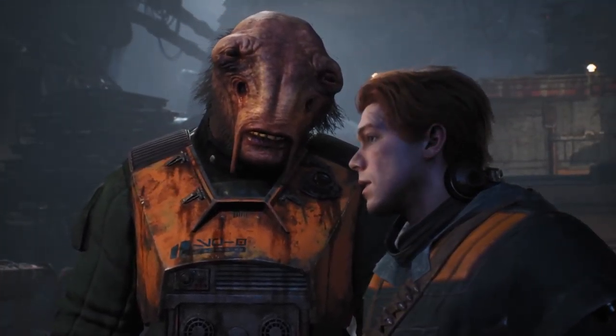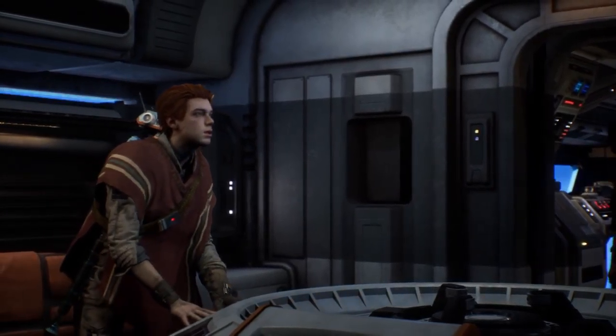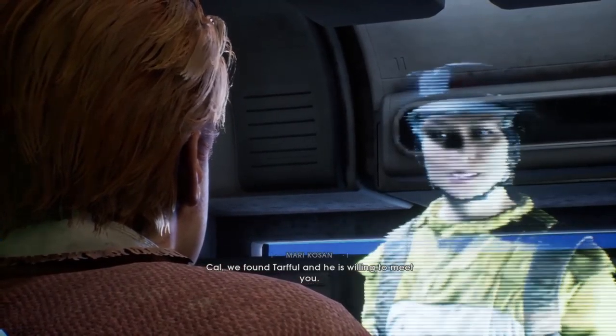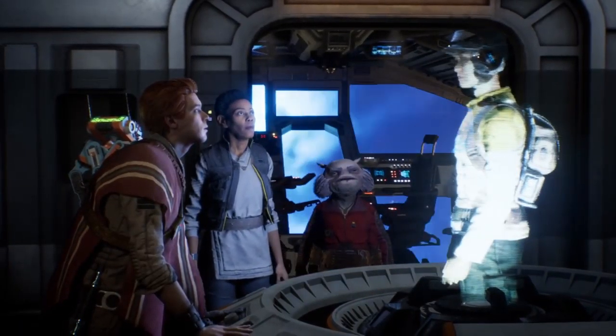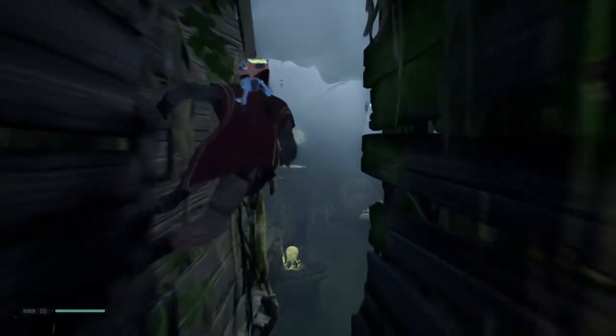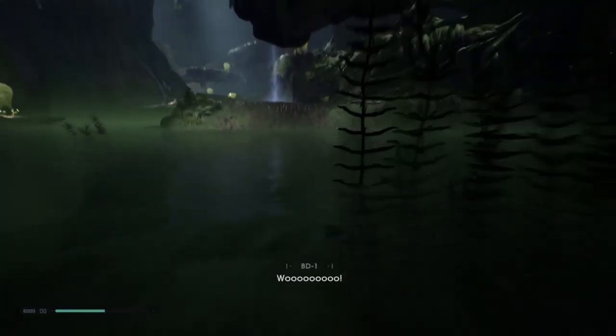Jedi Fallen Order is set during the Rebellion era and follows Cal Cestus, a Padawan who barely survived Order 66 and has been in hiding ever since. When he's found out by the Empire, he ends up being rescued by fallen Jedi Knight Sarah Junda and the scoundrel captain of the freighter Stinger Mantis, Greeze. Siri knows where a holocron was hidden with the names and locations of thousands of Force-sensitive children — enough to rebuild the Jedi Order, or to allow the Sith to drown the galaxy in darkness forever. They need to find it before the Empire does, and that sets the game's story in motion.